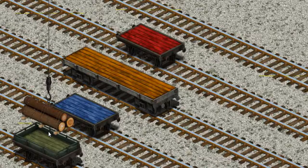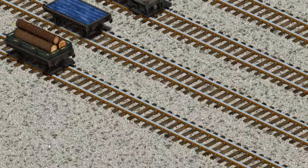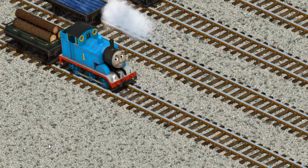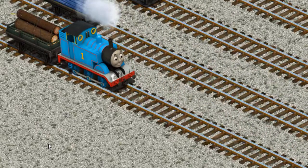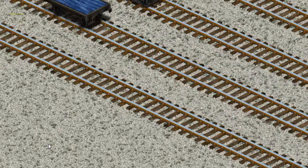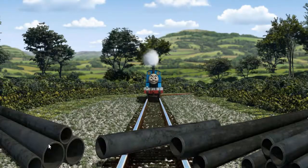Now the cargo must be loaded. Show Frankie where the green flatbed is. That's it! Thomas set out for the Sodor Search and Rescue Centre.